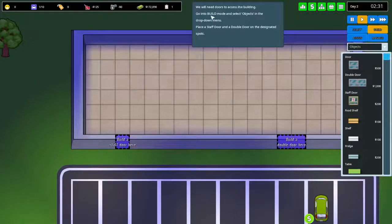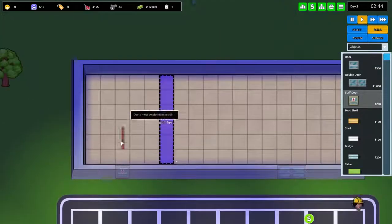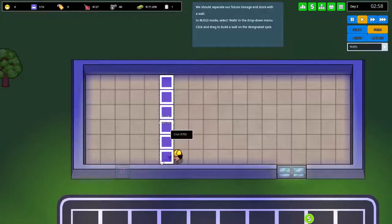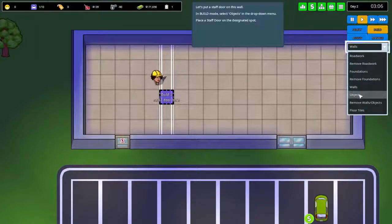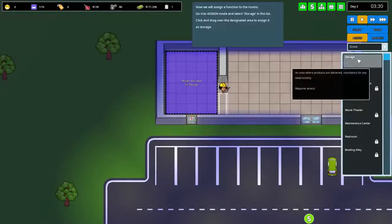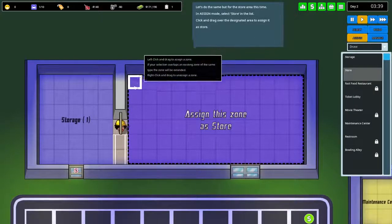We need to build doors to access the building. Go to build menu, objects, and place a double door and a staff door. Now we need to separate storage with some walls — storage will be on one side, and we'll need another staff door there too. Then we assign a function to the rooms: go to 'assign' and select storage from the list.